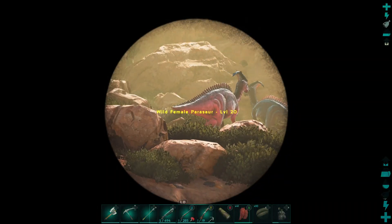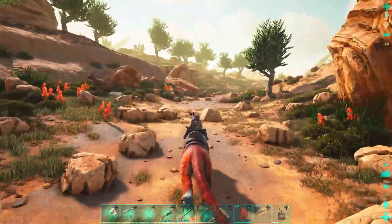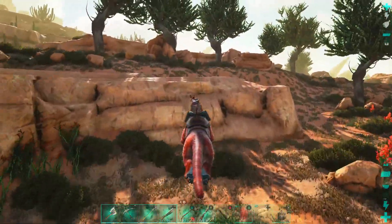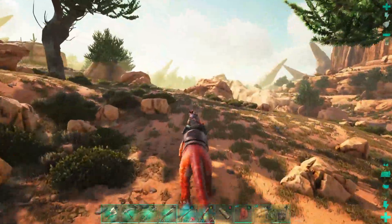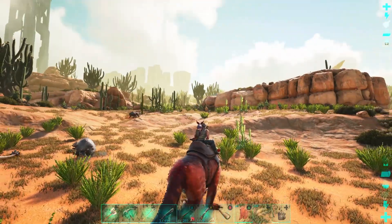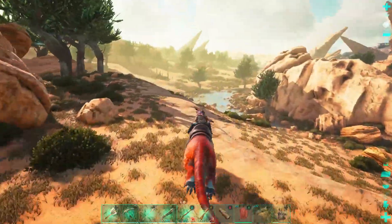I'm going to be on the hunt for a parasaur at some point, because we'll need it for a very special tame that you can only get on this map — the parasaur helps locate it. I'm giving a little hint but don't want to spoil it. A saber could be cool too. That's a microraptor — oh I hate microraptors. Running away from that.